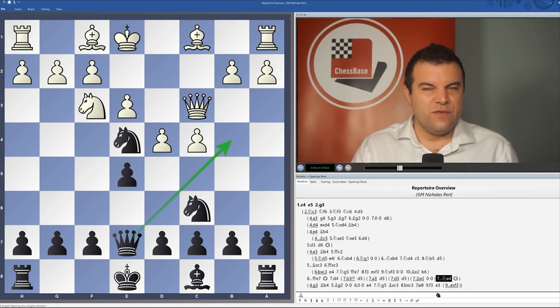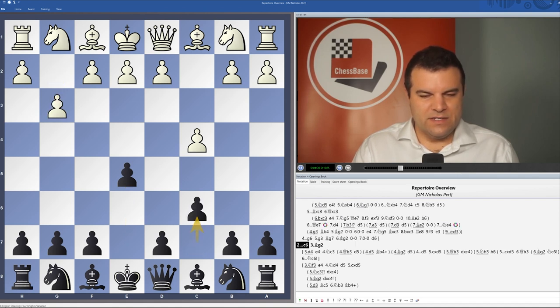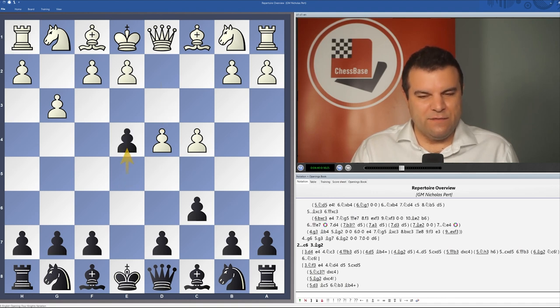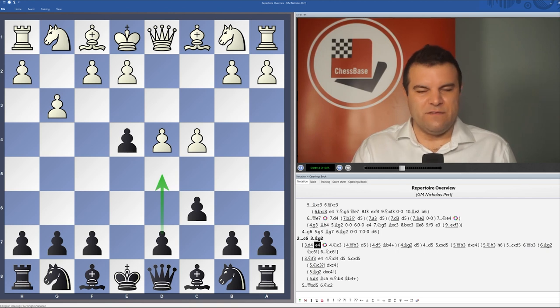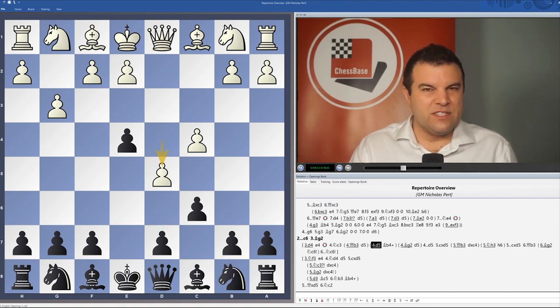So those are the Four Knights lines that have been covered. Also after 2.g3 c6, there are a lot of variations in these chapters as well. If white plays d4, I'm going to be looking at lines where black responds by playing e4 and going for setups where we try to hold the center with e4 and d5. So against Qb3, we play d5, and with Bg2, we also play d5.